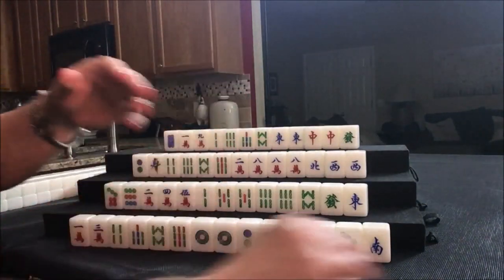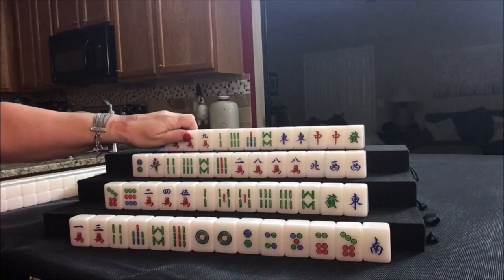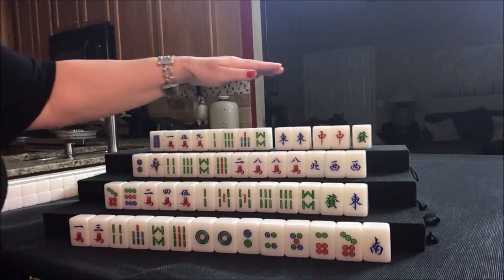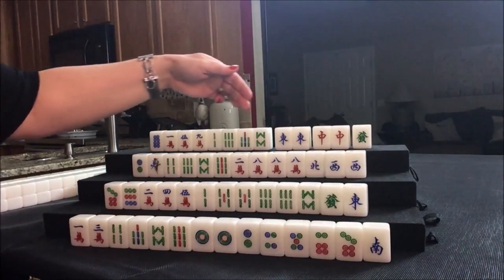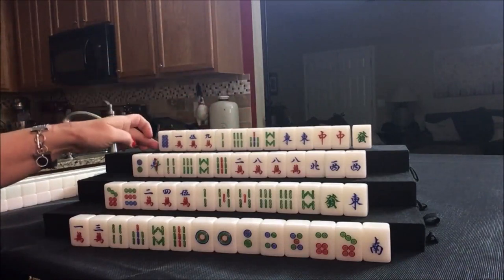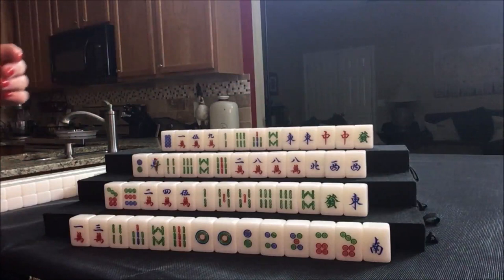Let's see what we can do for North. One flower — they won't get score for that; they need a 4 flower. They've got two pair: East and red. The wind of the round is East round. If they get a pung of East or a pung of red, those are worth a fawn each. I think I would push for a half flush there and discard these first. Half flush is 3 fawn. If we pung that, that'd be 4; pung that, that'd be 5. Let's see what happens.